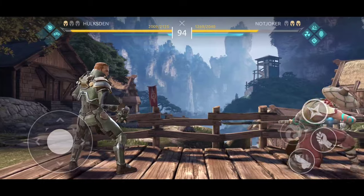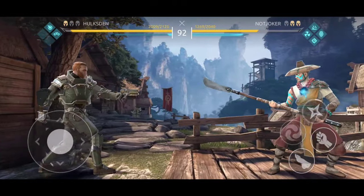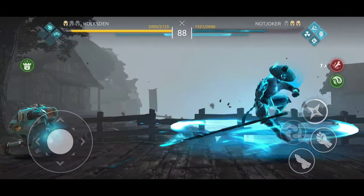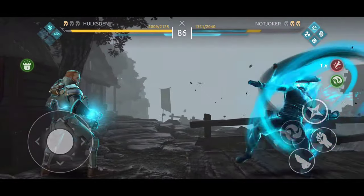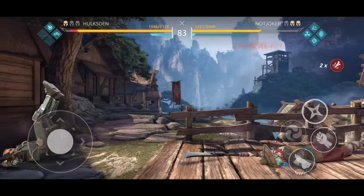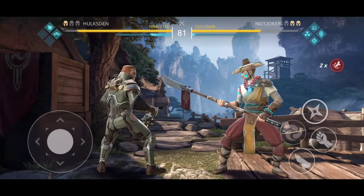Tip number six: dodging shadow attacks. Do not be afraid when you see characters that like to use their shadow attacks. All you have to do is be patient, keep a good distance, take a look at the shadow attacks, and try to dodge them with the joystick on the left. Each and every shadow attack in the game can be dodged.